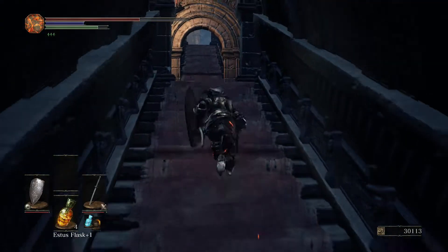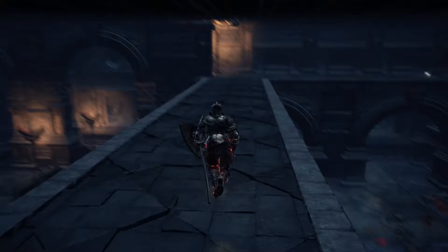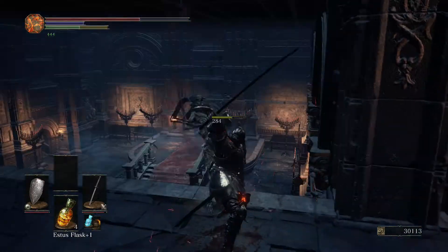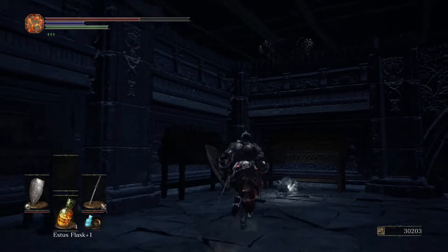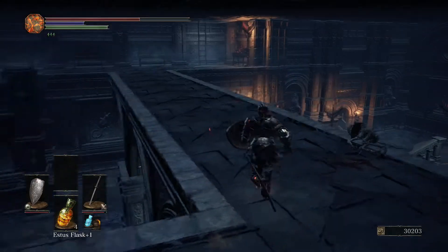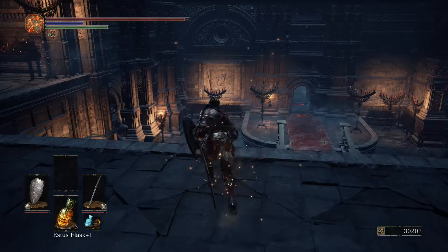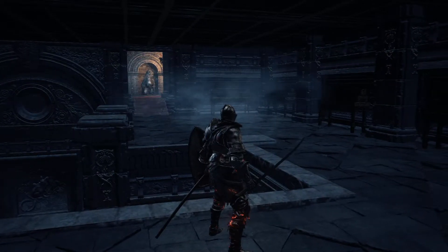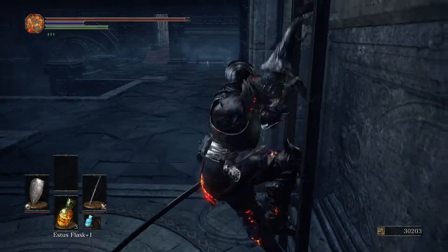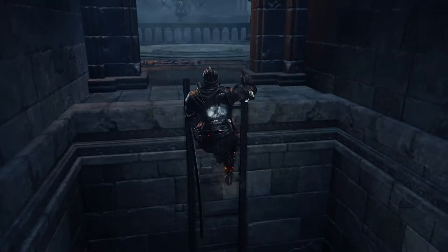I was invaded by a dark spirit — that's a player. I've been invaded by a player named Twinkie. Fantastic. It has always been my dream to be invaded by a player named Twinkie. This item is not in a chest, I was mistaken — it is Seek Guidance. That particular miracle doesn't really do anything other than reveal more summon signs and messages. I have no idea where Twinkie is, so I'm just going to keep going and clear as much of this as possible.